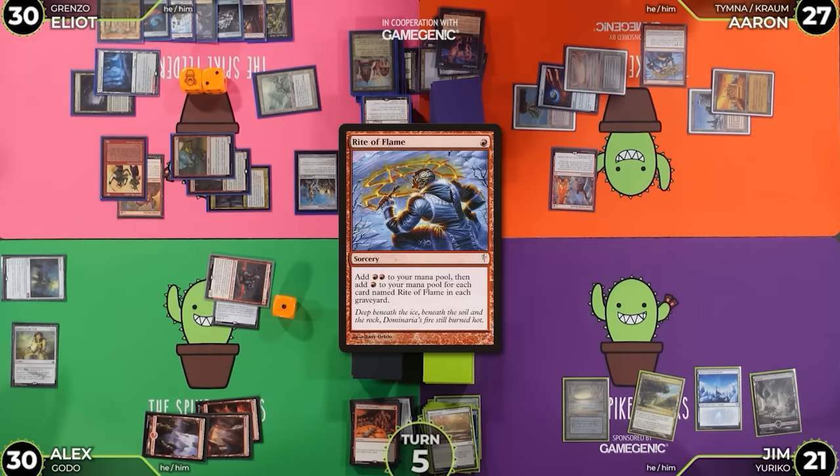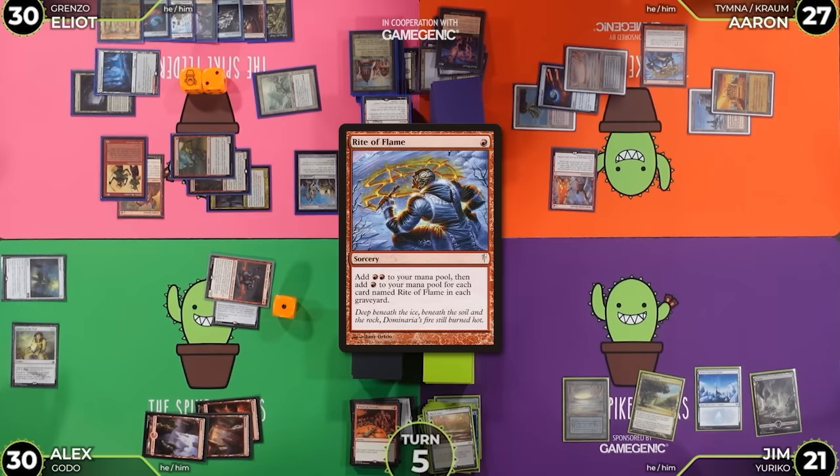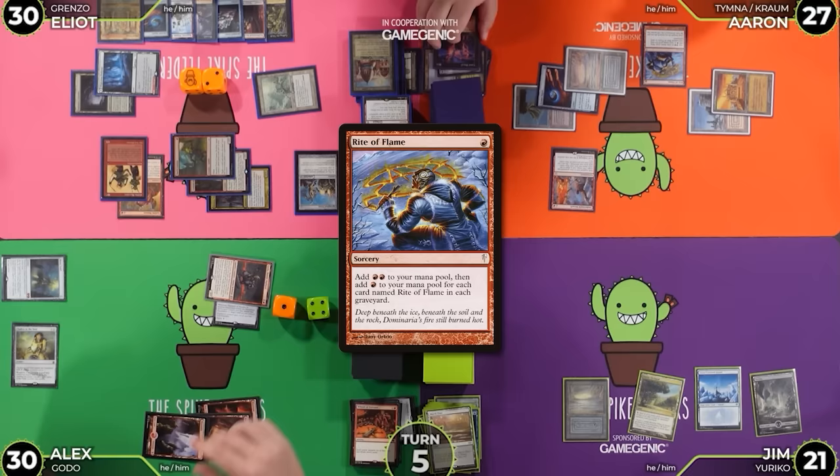Add a red, take a damage — 27. Rite of Flame — 4 red. Exiling Wishclaw, Opposition Agent, Red Elemental Blast. Cast a Chromatic Sphere — gets countered. Yeah, that goes to the graveyard.